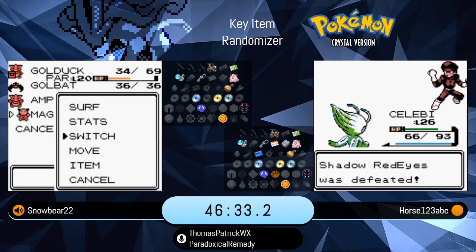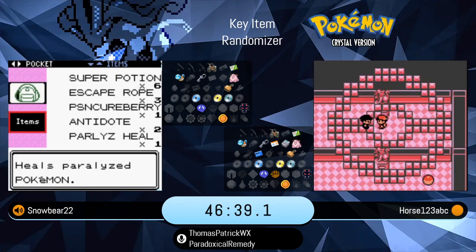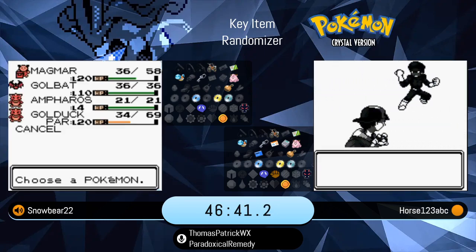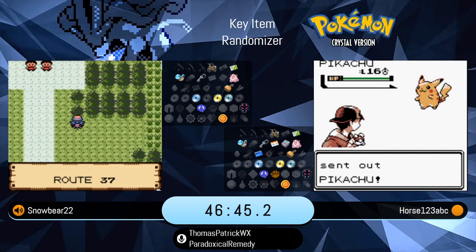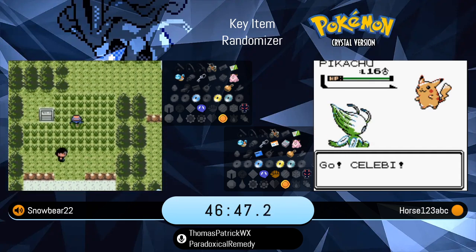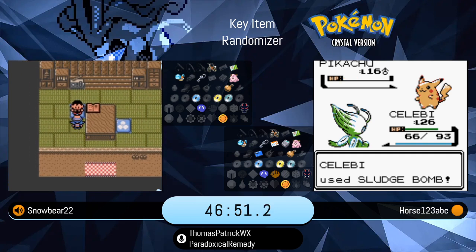Magmar does have better stats, very much so, at least offensively. Body Slam — one of the best normal type moves in the game, base 85 power, with a chance to paralyze as well. Gives the leftovers to it. I think this is a really smart decision by Snowbear taking the Magmar.